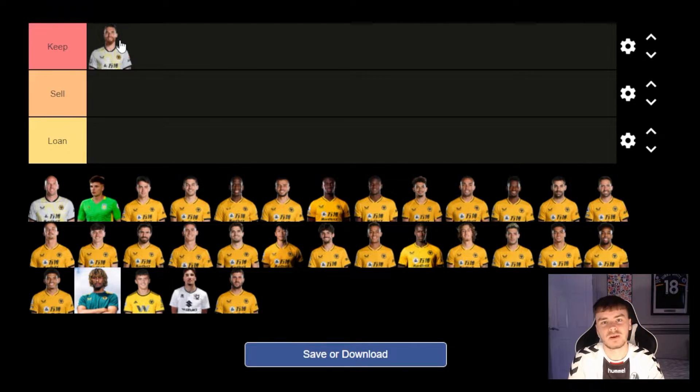José Sá is going straight into keep, no questions really. He's been so good, our player of the season — kept us in so many games. You could say he's dropped off a little bit in the last few games, but who hasn't in our squad. He can be a bit rash every now and then, but he's kept us in so many games that you have to keep him as first choice. I hold my hands up — I was completely wrong about him. At the start of the season when we first signed him, I wasn't convinced, going from Portugal's number one to their third or fourth choice keeper, but he's proved me completely wrong. 100% in there for me.